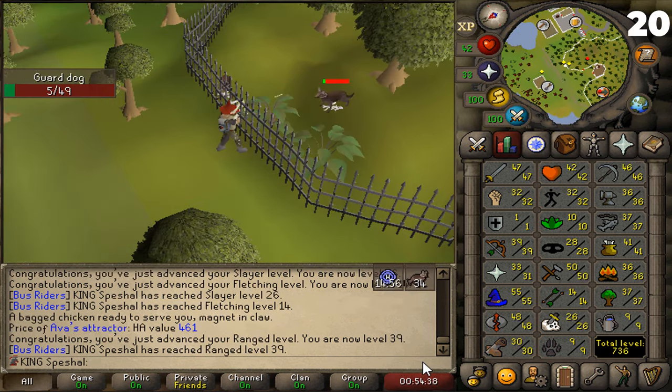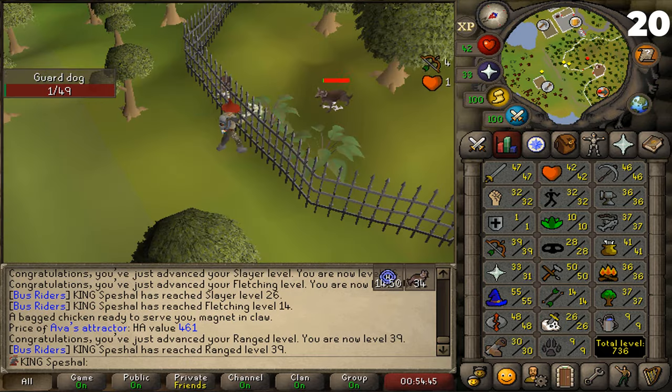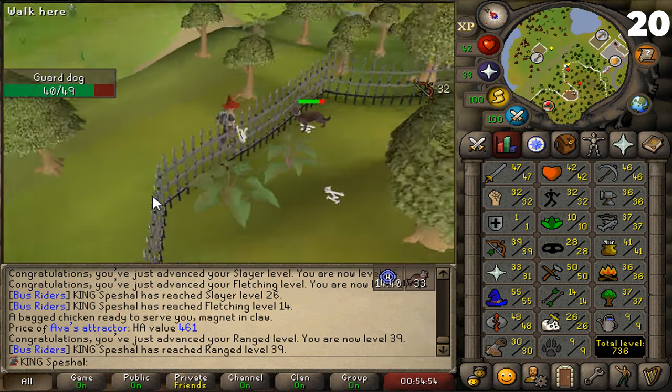Tip number twenty. Dogs. This tip is also geared towards those lower level combat pures or iron pures that are just starting to do Slayer. If you are assigned a dog task, you can kill the dogs through the fence on the northern side of McGrubor's Woods. This method is a bit slower XP-wise compared to some other methods, however it is 100% safe as long as you don't enter inside the woods. Use your better judgment if you decide to go in and pick up your bolts or anything left on the ground.